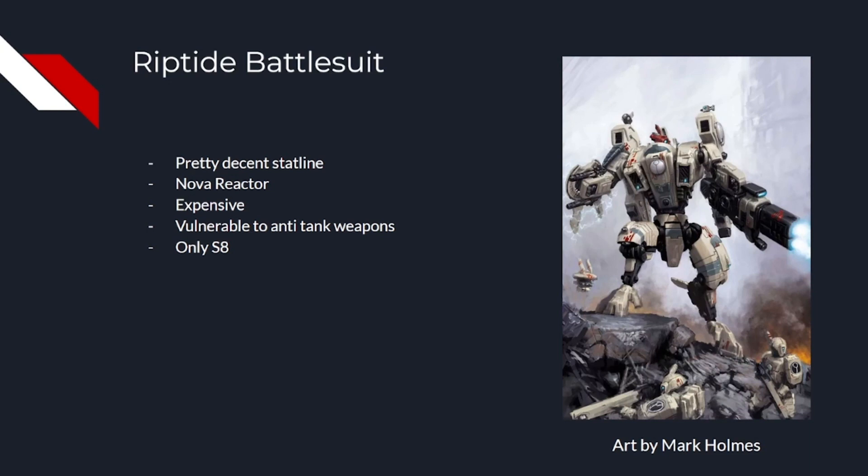Unfortunately, as the old saying goes, the devil is in the details. The most glaring issue here is the change to the Nova Reactor. Instead of the old pick-one-of-three rule it used to have, the new Nova Reactor allows you to once per battle gain Devastating Wounds on one weapon. That rule is great — Devastating Wounds — but it's only usable once and on one weapon, meaning you have a very small chance of actually triggering the rule. It's entirely possible you just don't roll any sixes on the turn that you use it.